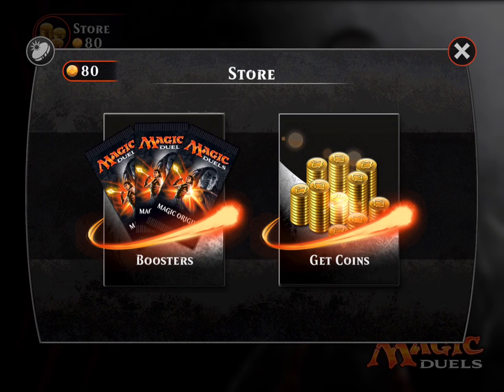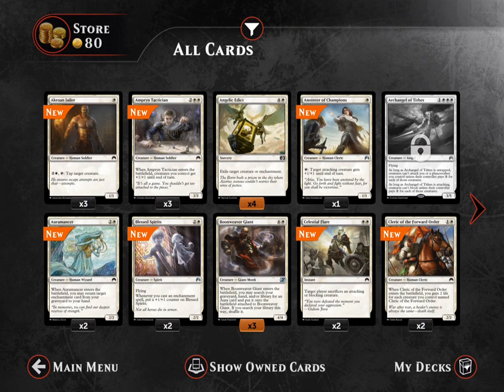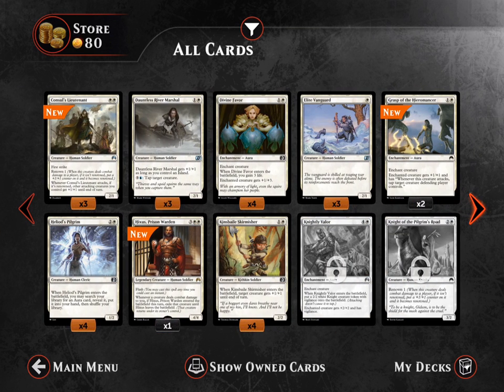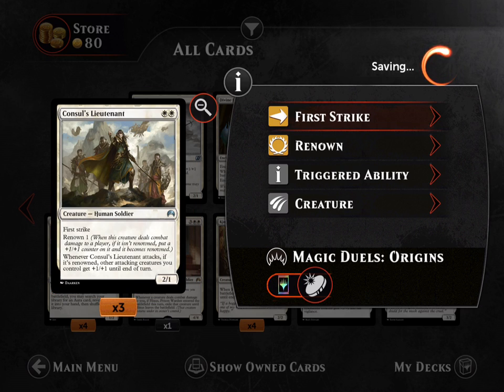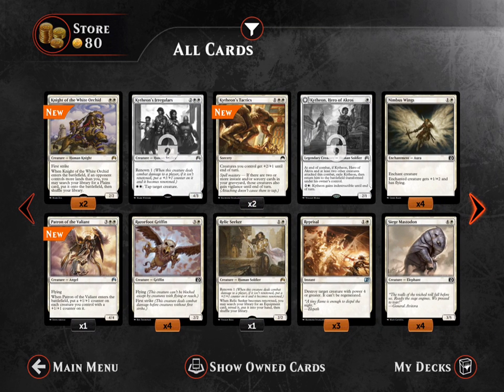Let's look at our card collection and see what we have. Keep in mind I did open quite a few booster packs before this video too. When you see the little orange button, that essentially means you cannot get any more of that card — so four copies for commons, three for uncommons, and I believe one for mythics. I don't have that one card I wanted, which is bad.